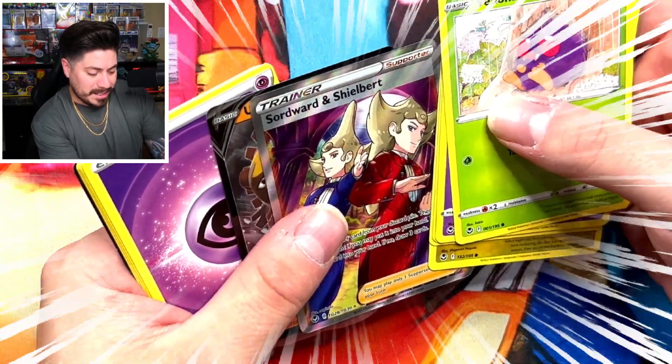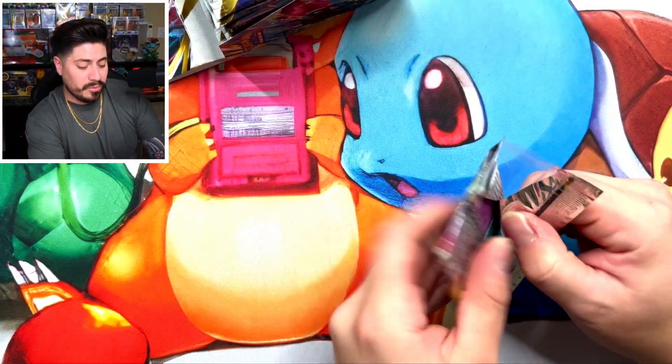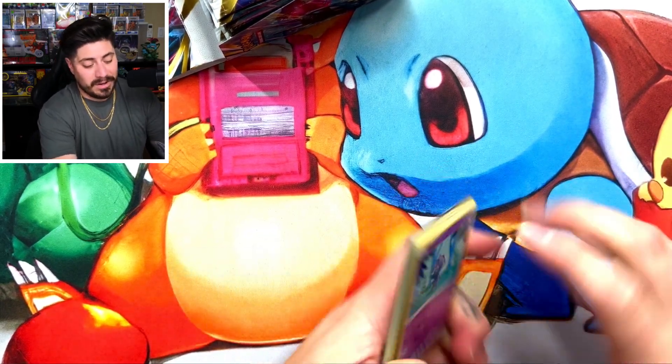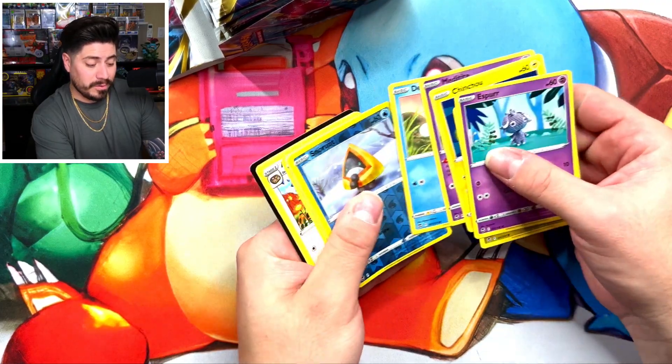Swordward and Shielbert! And then we got the Ursaluna V — that was a nice little combo pack right there. But 151, I am so excited about that set. You do not know how excited I am. We're going to go full throttle on that set. I want to keep some of the UPCs sealed, but I also want that master set — like, I'm going to complete it.